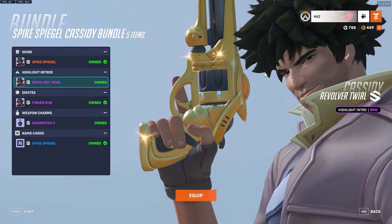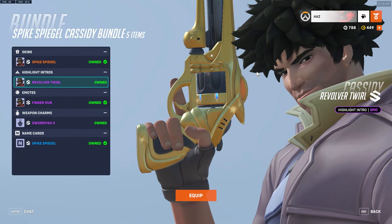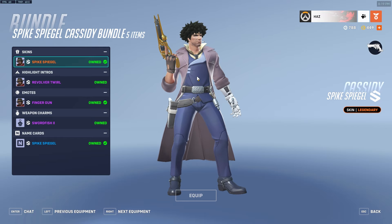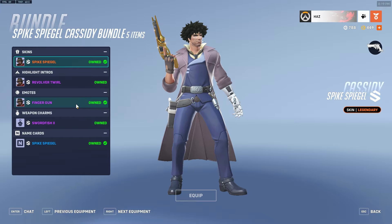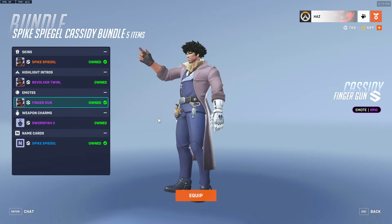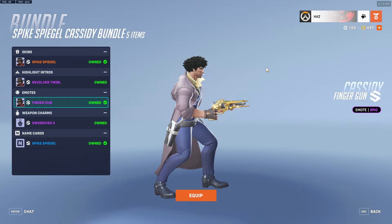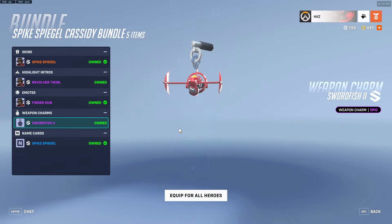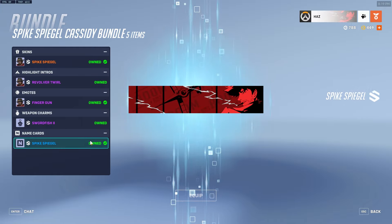The Spike Spiegel skin is easily a 4 out of 10. The clothes themselves look a bit flat, not much definition — though I do play on the lowest graphics because I have a bad PC. The finger gun is good — I'm assuming that's from the show. The kiss emote is a bit cringe, especially since his mouth doesn't move toward it. Overall a 6 out of 10 for the emotes. The weapon charm is basic — 5 out of 10. The name card gets a 10 out of 10.